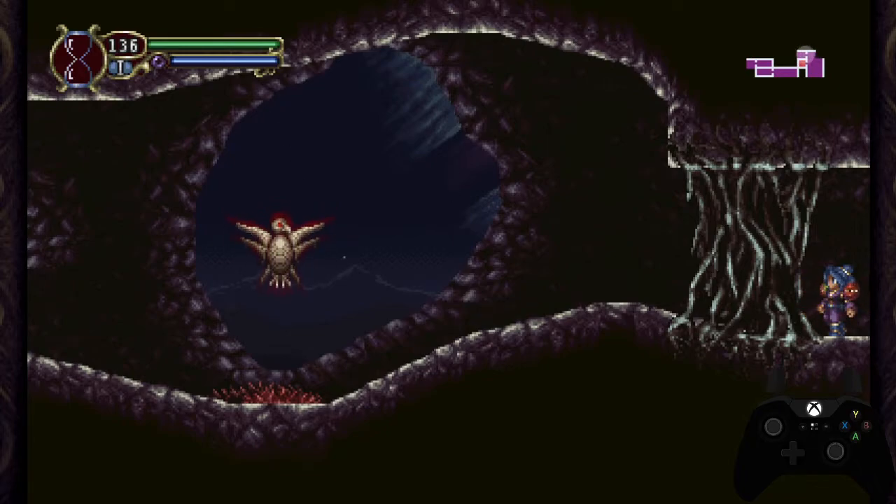You can technically do this glitch at any time, but to really take advantage of it you do need the Succubus Hairpin for double jump. And it is real simple — all you do is crouch and then both backdash and attack on the same frame. You'll know you did it correctly as you will both not backdash and not attack with an orb.